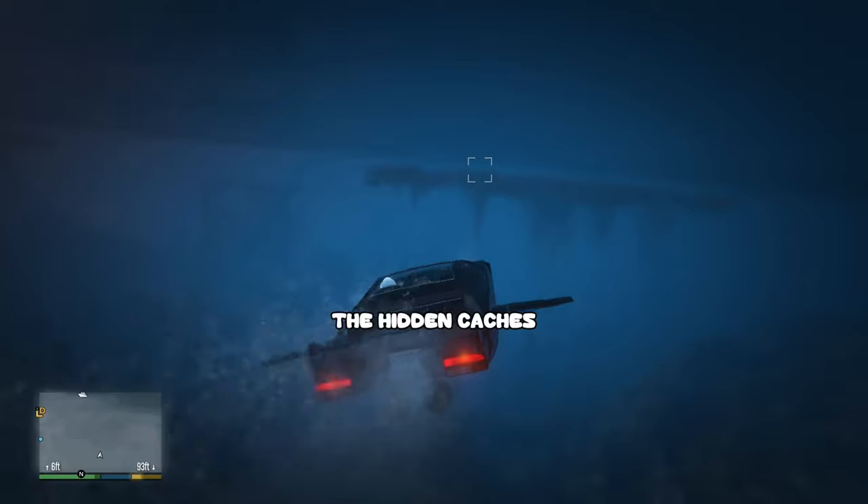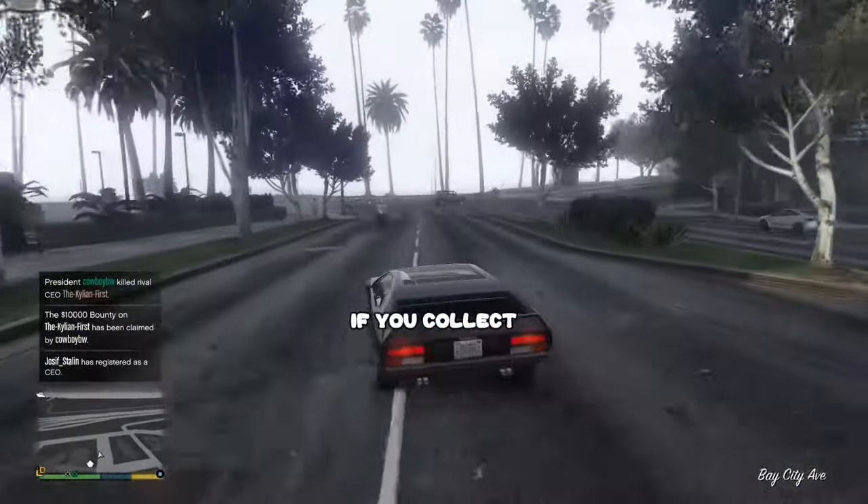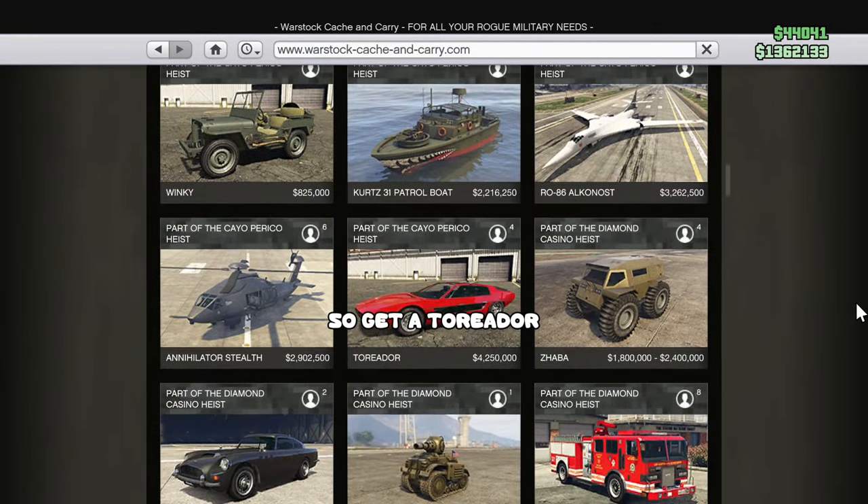The hidden caches from the ocean also pay double, which will make you a whopping 200k per day if you collect all of them. So get a Toreador and go explore.